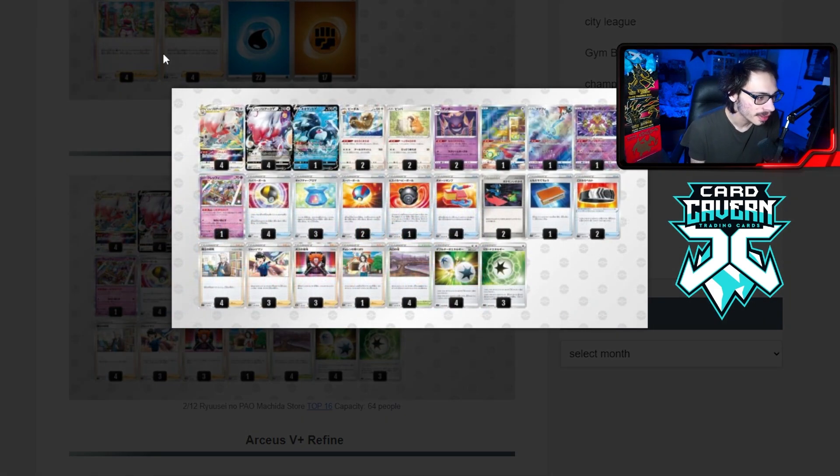We got another Zorak deck. Zorak is interesting — I think it actually did well in a big tournament but lost because the Mew deck had that new healing item card. The Zorak deck plays the Radiant Alakazam and three V-Guard, trying to be a little more defensive, which makes sense because Zorak only has 270 — technically 260 HP because you're trying to get damage on it with damage pumps. It's still a very fast, hard-hitting deck.